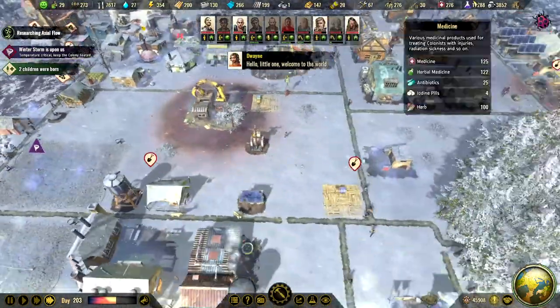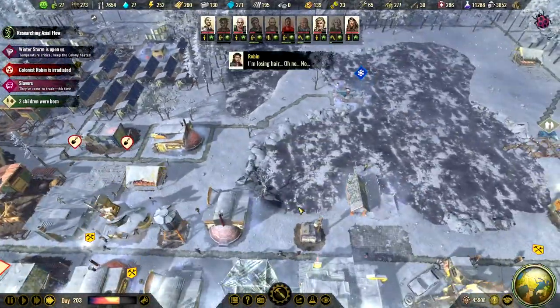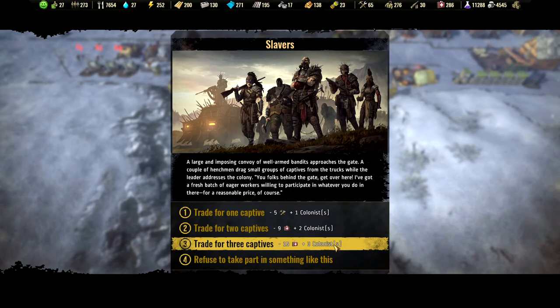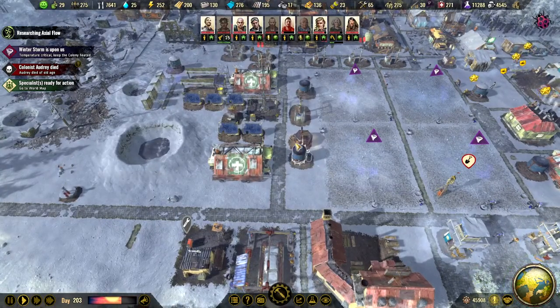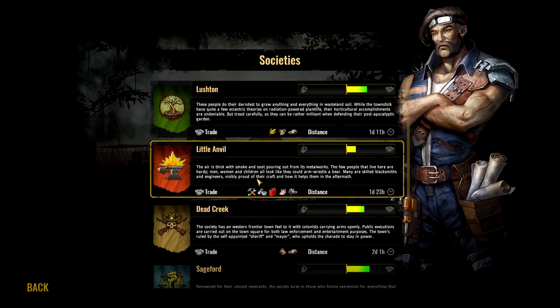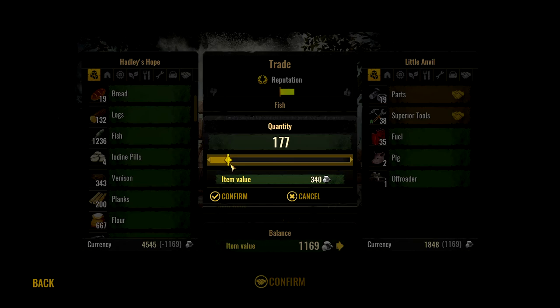We are very low on components and low on rare metals as well. Slavers — not the trade slavers. Let's bring them in. So can we trade? I guess we go for superior tools and parts. And we get rid of some fish — 700? I don't think they have that much money, maybe they do.